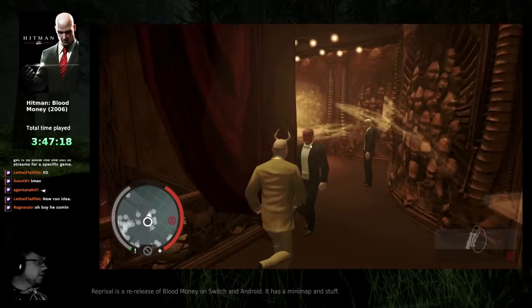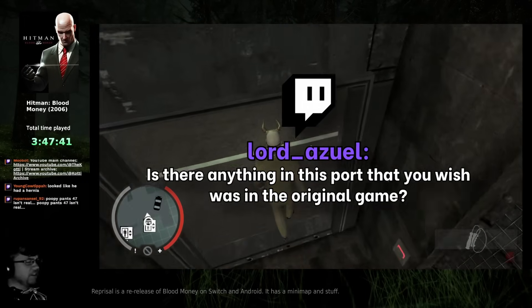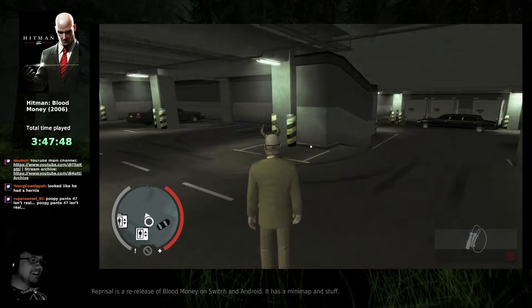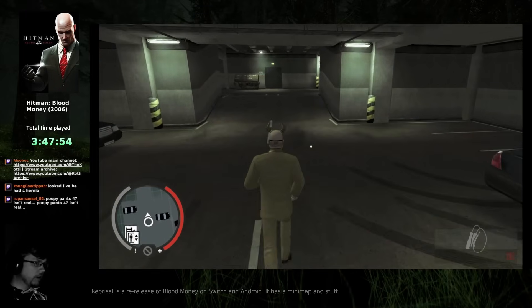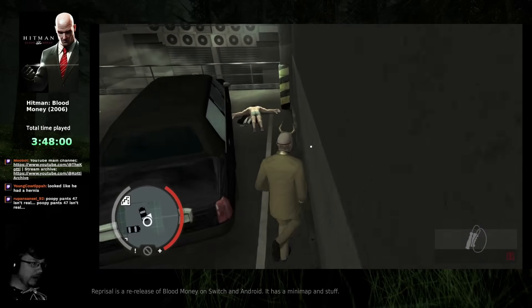Vaana is gonna die soon. Is there anything I wish this port has that I wish was in the original game? There's been a couple of small things. Some minor aspects have been improvements. I would say I honestly don't mind the minimap at all — it's nice in some situations, especially in a speedrun context.